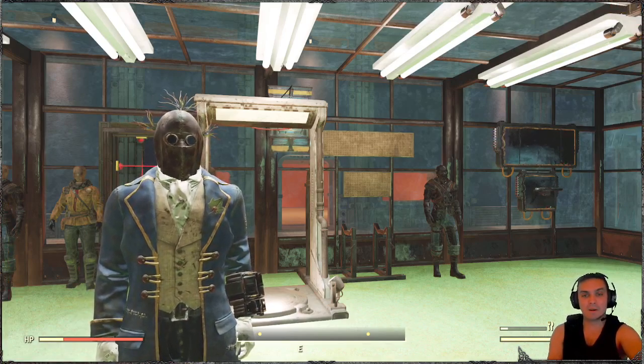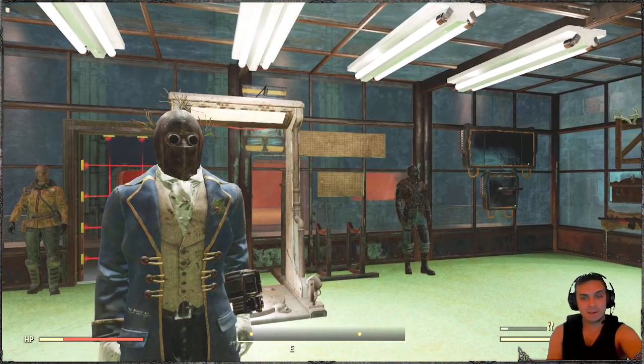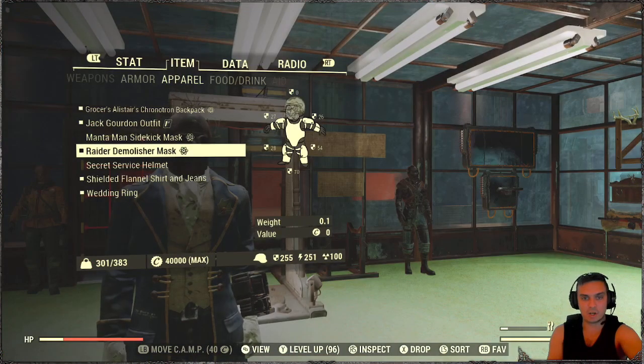In this video we're going to review an item from Season 6 that you can unlock by reaching rank 5. The item is called the Raider Demolisher Mask — Demolisher, my bad.